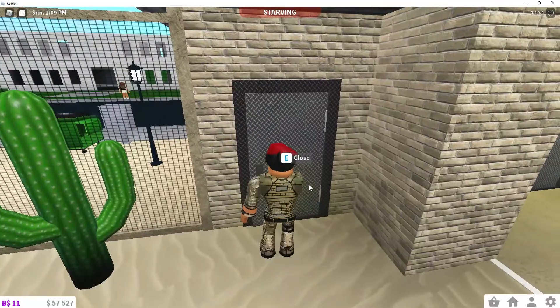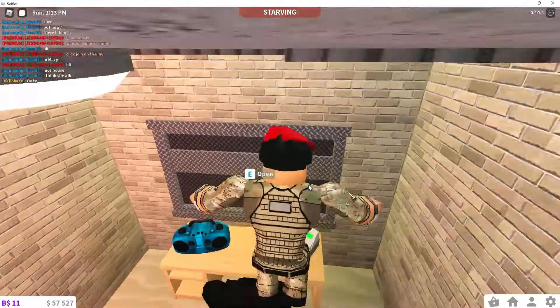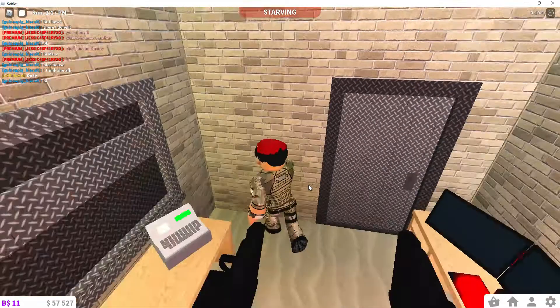Coming through this door we have the main gate where I can open this thing up here. I can also let people in and out from here.